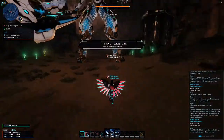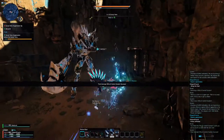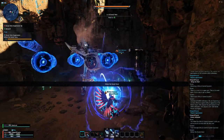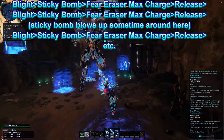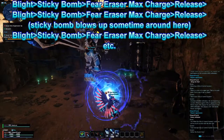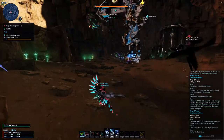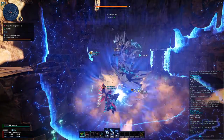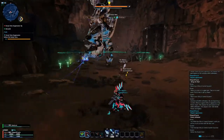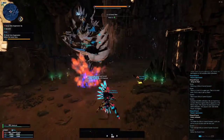As for strategy when fighting bosses, your Fury Eraser Photon Art from your Launcher will do the most damage. It costs 30 PP to activate and needs 30 PP minimum to hit its maximum charge. The strategy is to place your Sticky Bomb, blight the target, hold Fury Eraser for max charge, release, re-blight, hold Fury Eraser for max charge again — just rinse and repeat. Make sure the Blight Round is kept up. The second cycle, your Sticky Bomb will blow up and immediately refill your PP, so you can do the whole cycle pretty much twice.